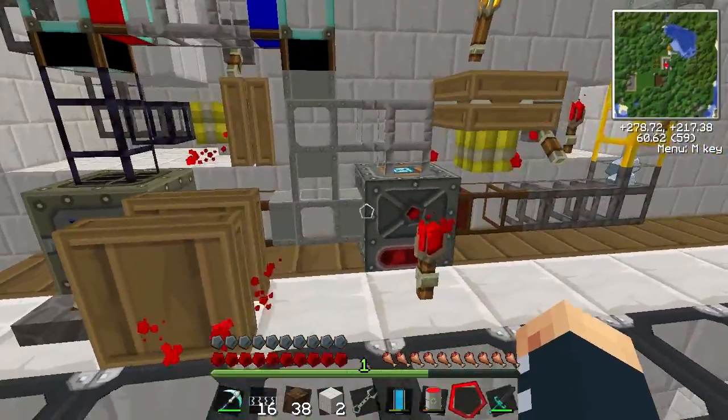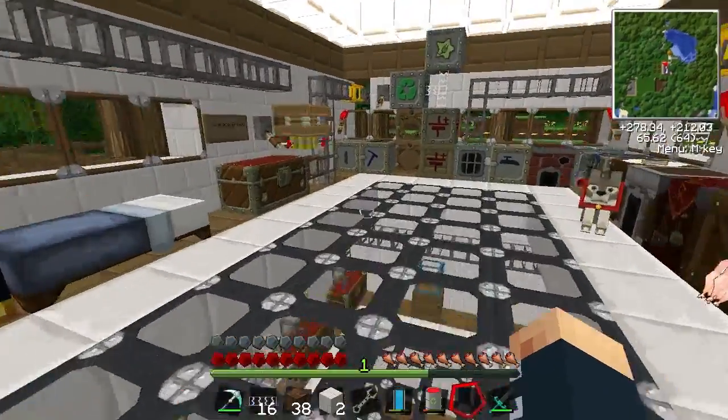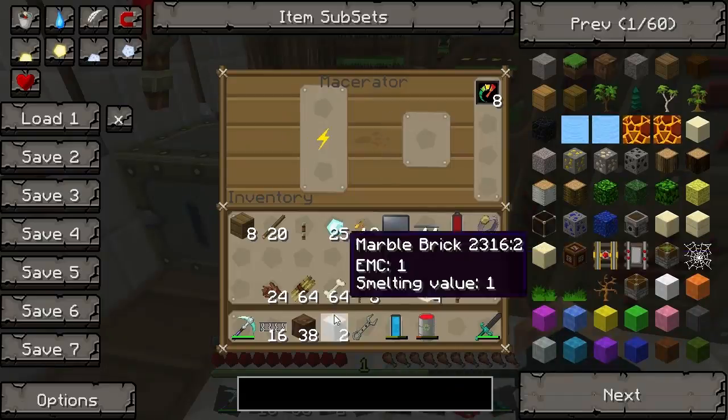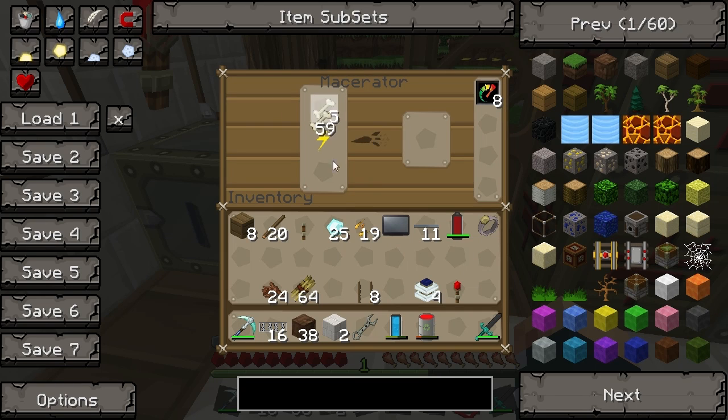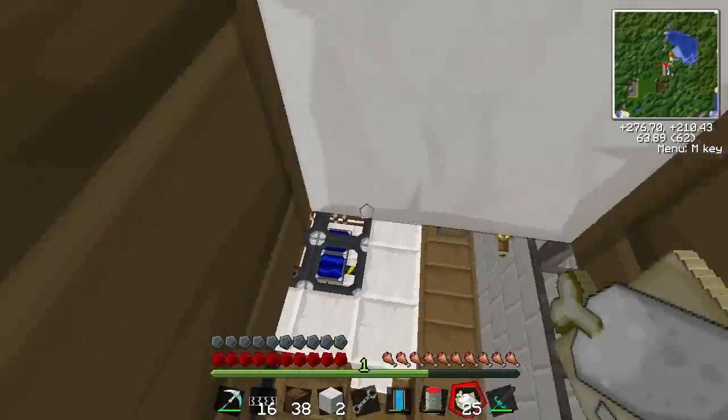Right, where were we? We were going to make some bone meal. We're going to macerate this because we get five per bone meal, rather than three if we do it just in the crafting table. We're going to get some scrap as well.